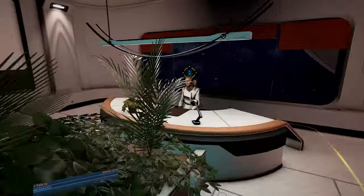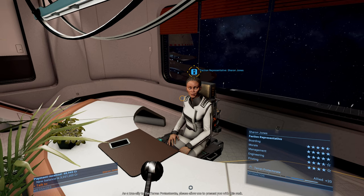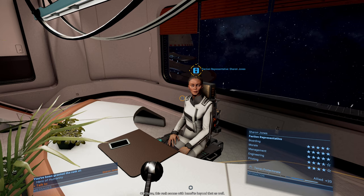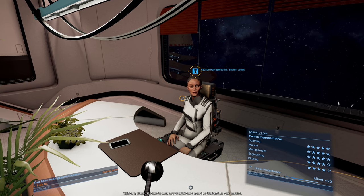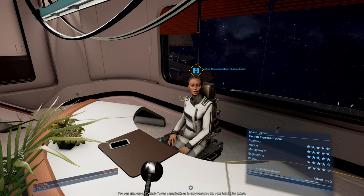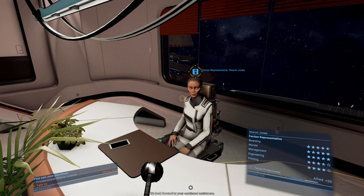At the representative office: 'Hello, it's an honor to see you here.' We receive rank. 'As a true ally to the Terran Protectorate, please allow me to present you with this ring. In recognition of your loyalty, you are rewarded with unfettered access to the Sol system. Should you prove unworthy of the trust placed in you, these privileges will be revoked. A revoked license would be the least of your worries.' Good luck out there.